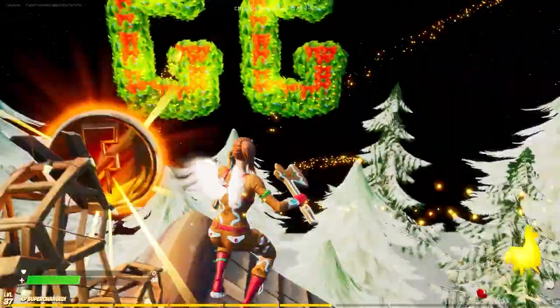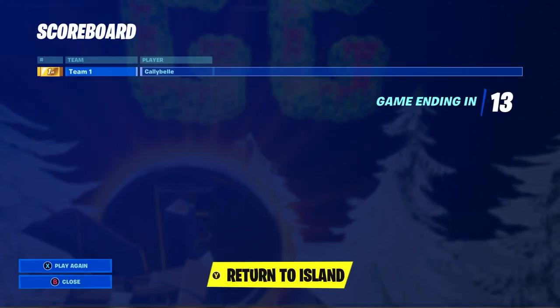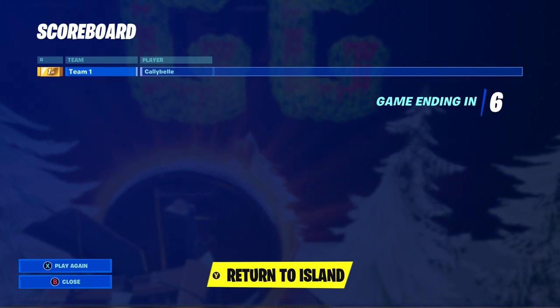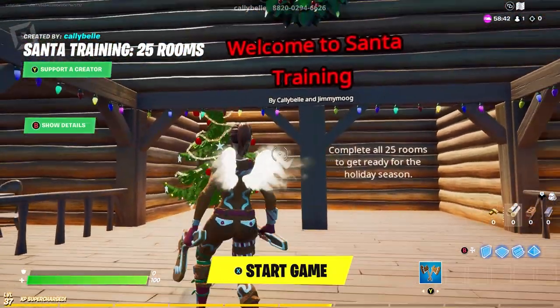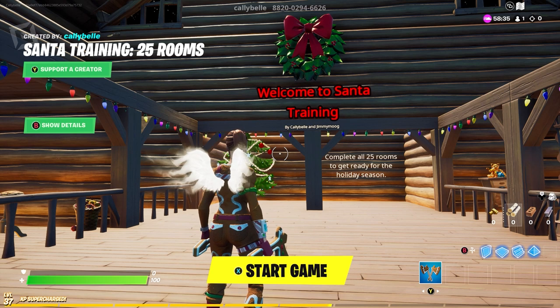And there it is, ladies and gentlemen — all 25 rooms done in record time by Cali Bell. Grab that coin and give yourself a GG. We hope that you have fun with this map. We had a lot of fun making it, testing it, tweaking it, and coming up with ideas for the rooms. It was a blast. Make sure you get a screenshot for today's contest entry and get that hashtag on there. Keep coming back to the Frosty Hills Advent Calendar. Happy holidays, everybody! Bye!